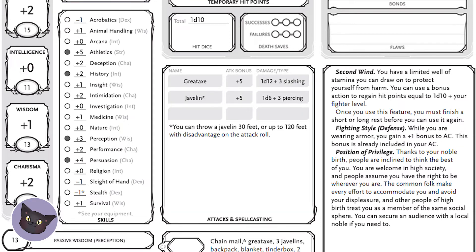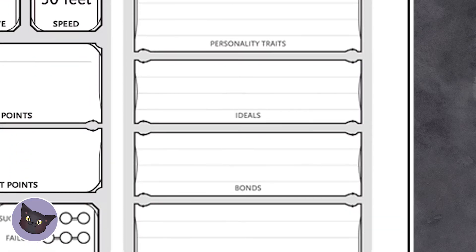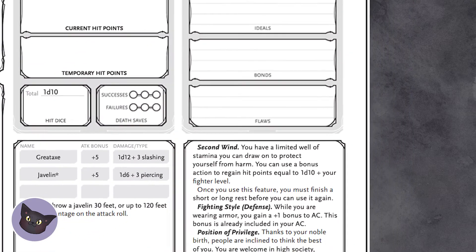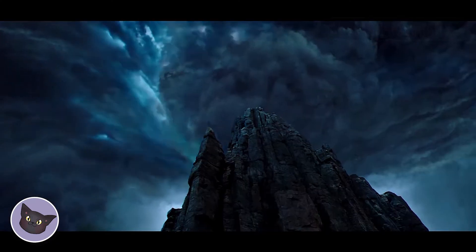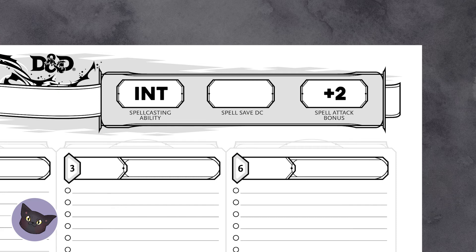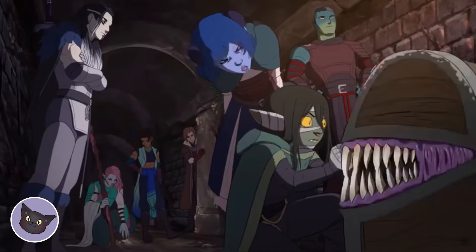The last thing you want to do after plugging in all those numbers is to think about your personality traits. Ideals and bonds are different — ideals are what your character believes in, and bonds are what they are attached to. This can be a place, person, item, or even a mindset. And flaws are, well, flaws. These are important, especially in roleplaying. Spells are a whole other video, but just like weapons, your spells get a bonus from whatever your spellcasting modifier is — it will tell you in your class. Add your proficiency to that modifier, and you have your spell bonus. Your spell save is 8 plus whatever your modifier is. Make sure to read each spell you have — they are all different and don't all act the same.